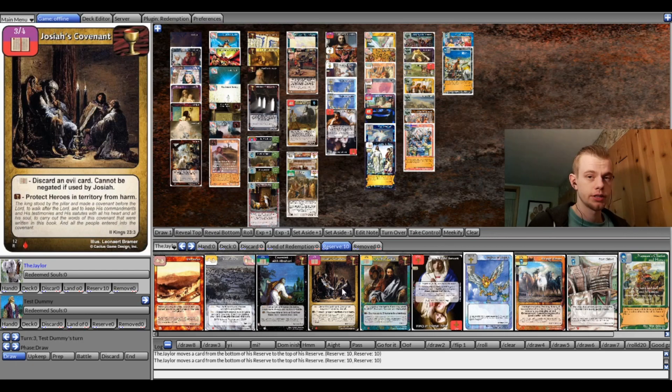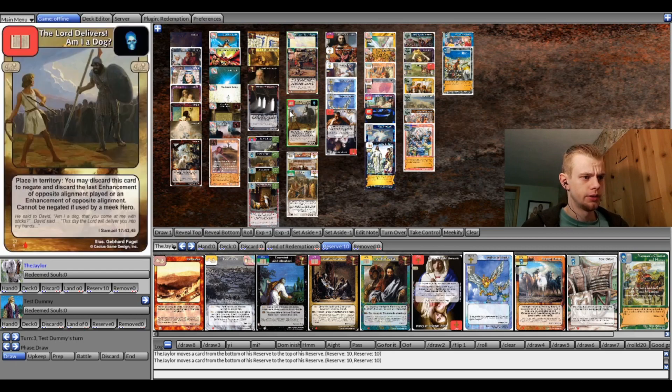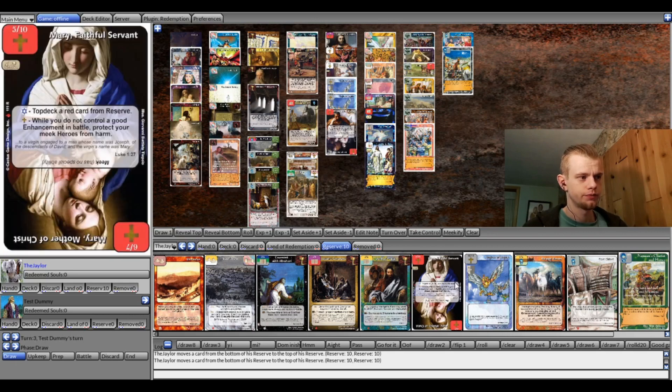We've got Josiah's Covenant to protect my Merry, same with Noah's Ark — protect Merry. And then we've got lots of stuff to protect lost souls, because if our meek heroes are protected from harm, then the easiest blocks are just going to be chump blocks and things like Uzzah and Firefoxes and protecting lost souls or shuffling lost souls or something.